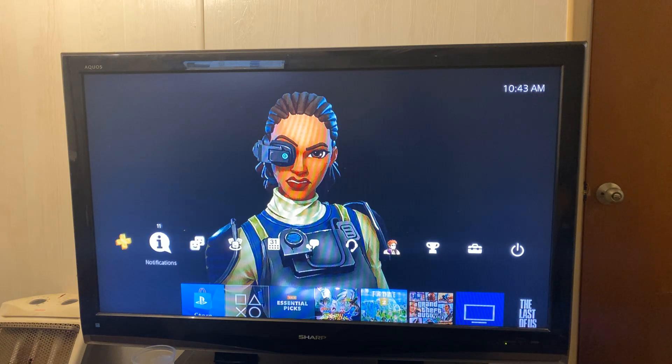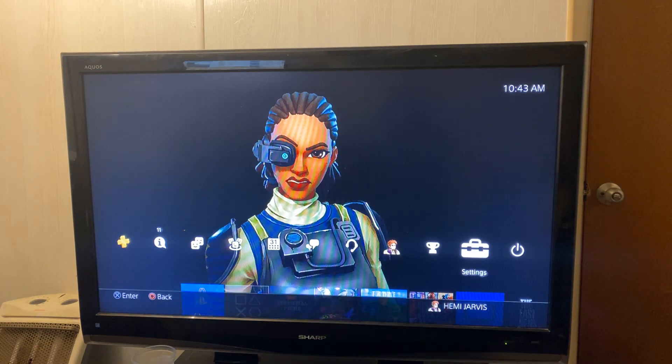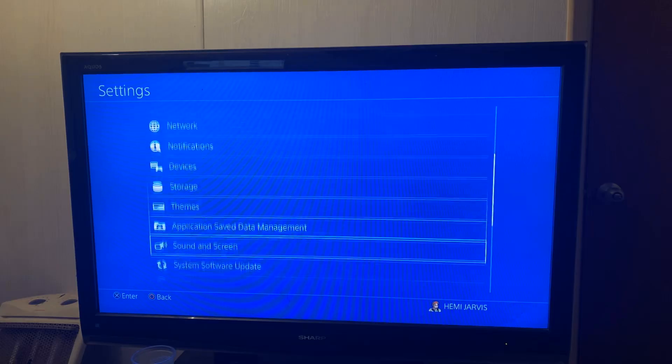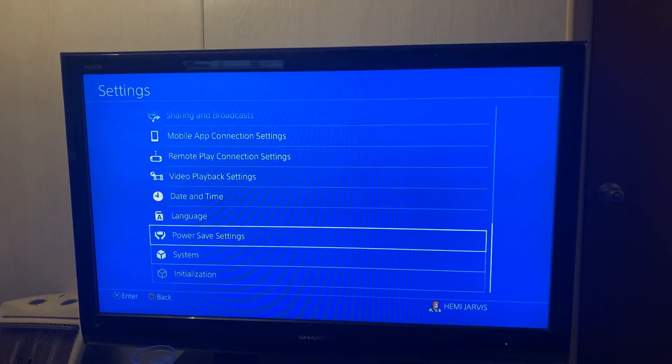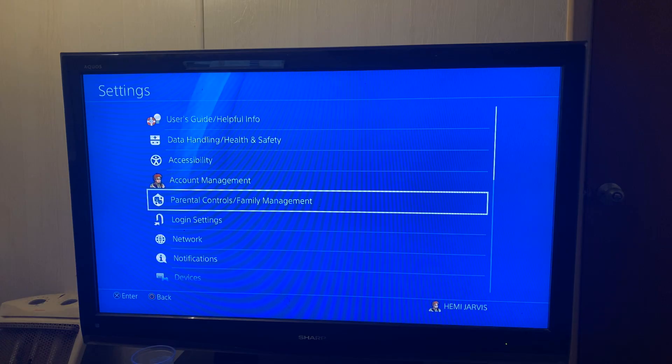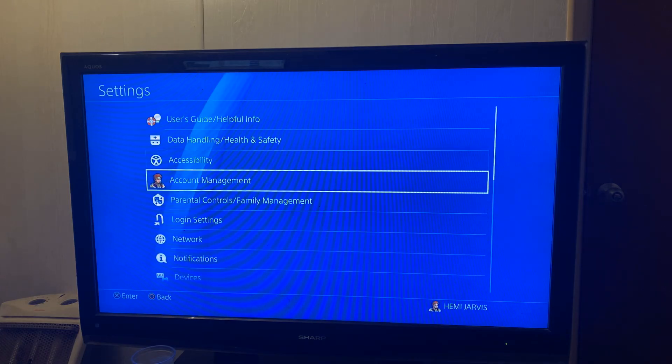Settings is right here — you're going to click X on Settings, boom, and then it takes you over to this screen right here. Once you get on this screen, guys, it is really really simple to sign into PlayStation Network. All you're going to do is go down here to Account Management.